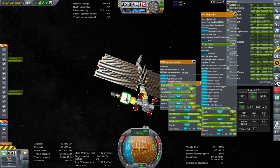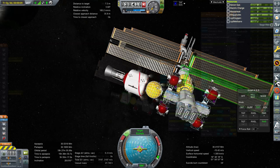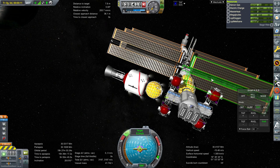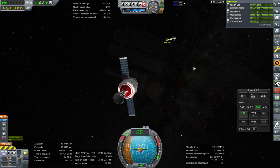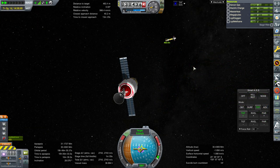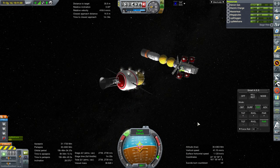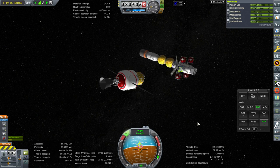Finally I managed to dock and deliver the fuel, leaving MTV2 completely topped off. Then I moved to the supply vessel to deliver what we could there — that was an easy transfer with no problems. The bulk of the time in this episode was actually spent cycling these ships further out to a higher orbit.